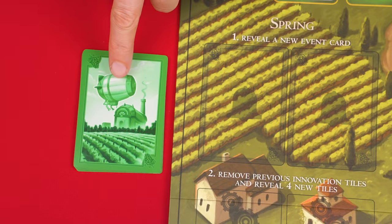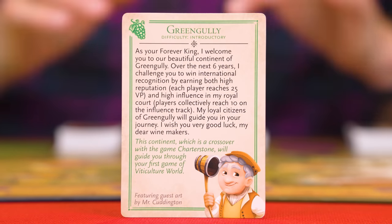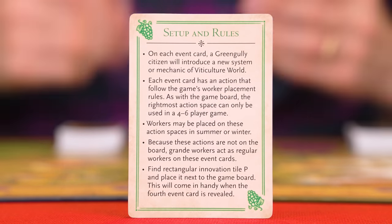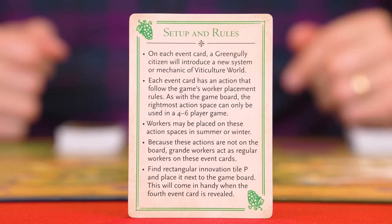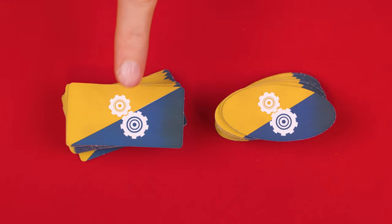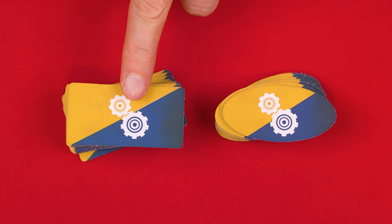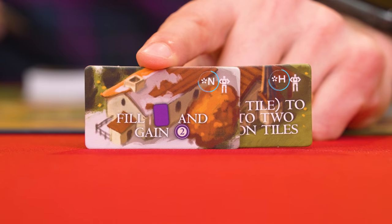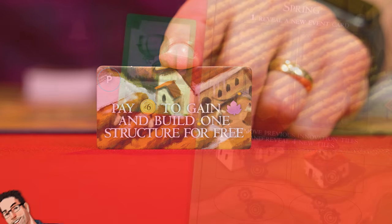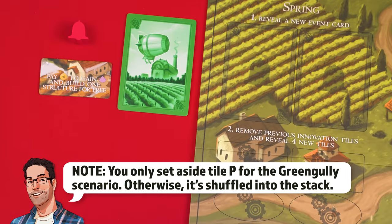I'll be using the included introductory Green Gully continent pack in this video, setting its related cards nearby along with this event token. Now read out loud the story card for your selected continent, and when done, set that aside. Then read the setup and rules card. For now, check out the last rule which tells us to find Innovation Tile P and set it near the game board. Innovation tiles are the rectangle and oval shaped ones with these symbols on their backs. In any setup, always locate the H and N tiles that show the robot symbol — these are only used in solo play, so return them to the box. Then find the rectangular innovation tile labeled P, set it aside by the board, and the game will tell us later when we can use it.